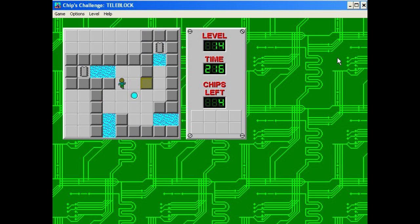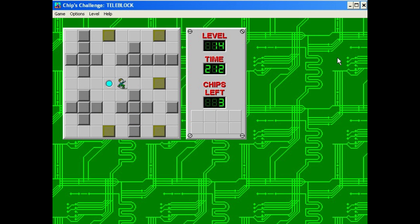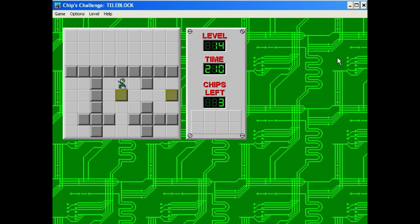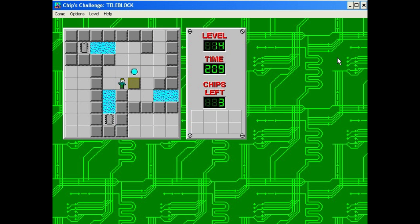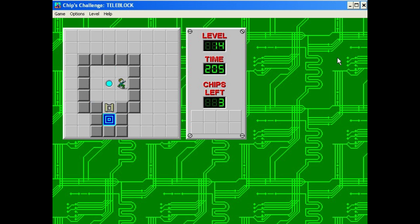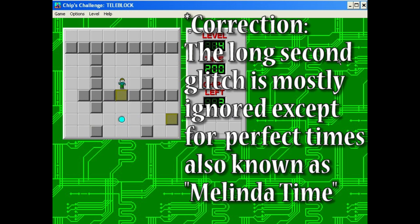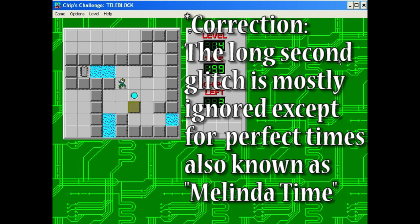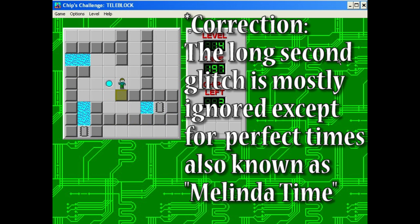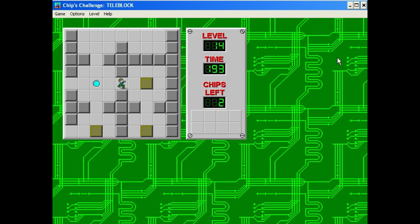For every level in the game there is a quote-unquote perfect time that you would get by abusing every trick and never making a single mistake, and I think also using the long second glitch or something, whatever it's called. But I'm not really interested in that. I will explain the long second glitch though — this game has so many glitches.